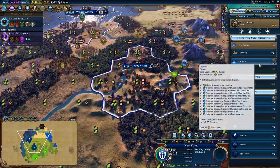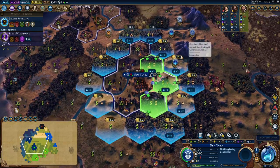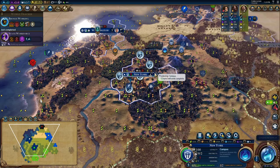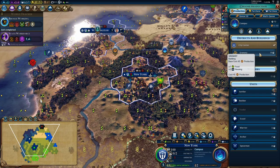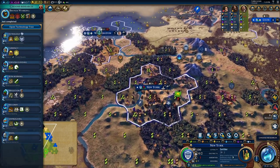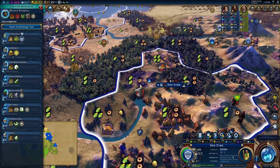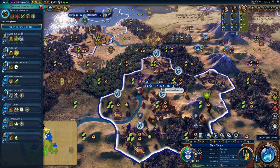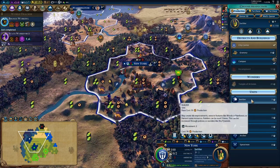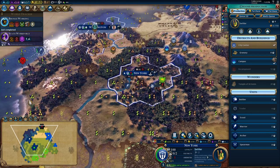We do have the money now to buy this tile, so let's set this campus down. Before we actually build the campus though, I do want to build that granary. Alternatively, I think it might be worthwhile to just get out a settler while we have the card in. We do have some iron here — that's pretty good, on hills. So we'll want to improve that as soon as possible and start making swordsmen, but we'll get the settler out first.